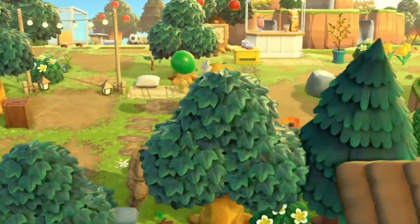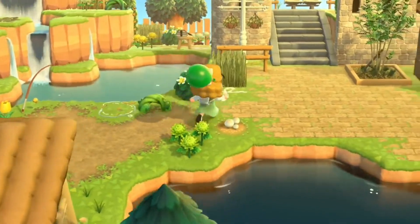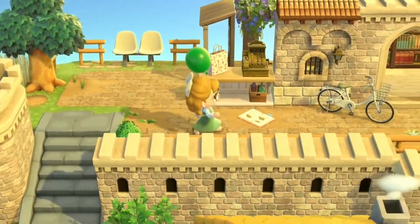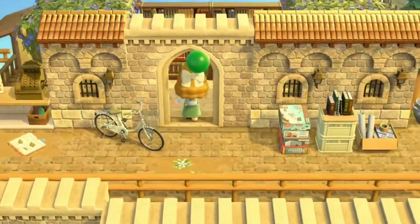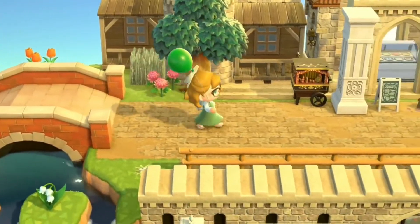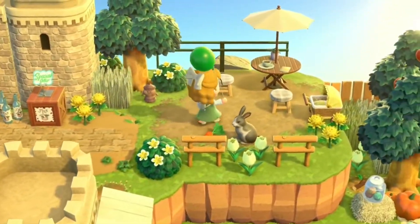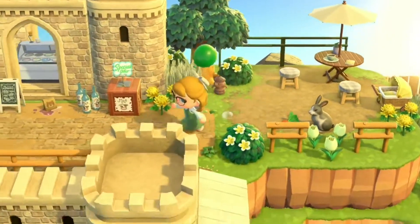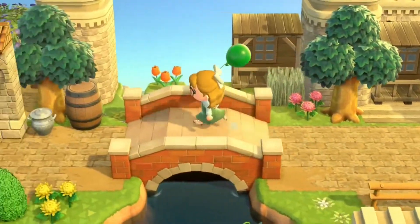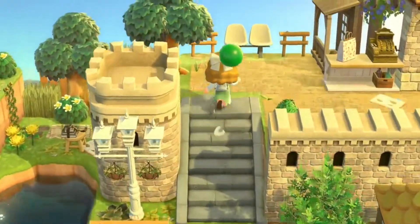Oh you aren't even ready for this area — this marketplace back here is very much inspired by Italy. Look at this — oh it's not allowed to be this pretty! There's an ice cream stand — an orange mint cone, hell yeah! Oh the bubbloid — the bubbloid is one hundred percent my favorite gyroid. And the little carrot for the bun — that is adorable. Andro, you need to stop, this is too cute.